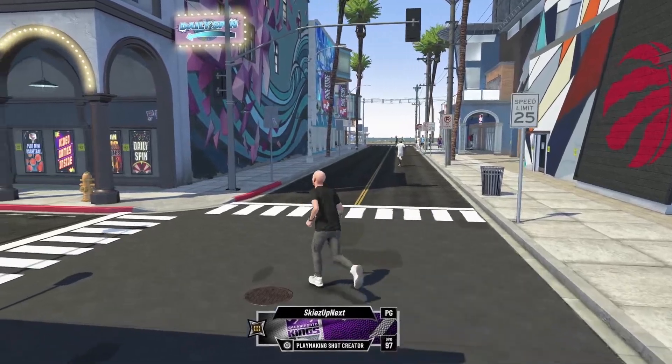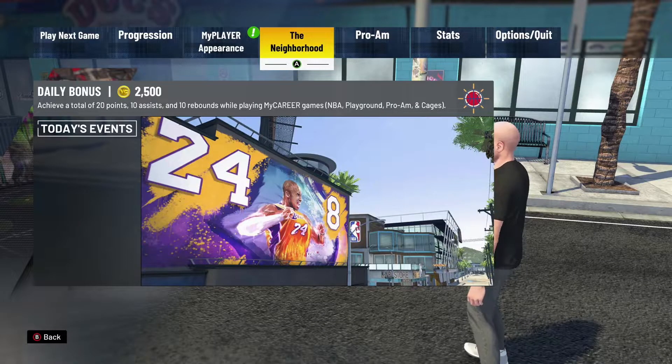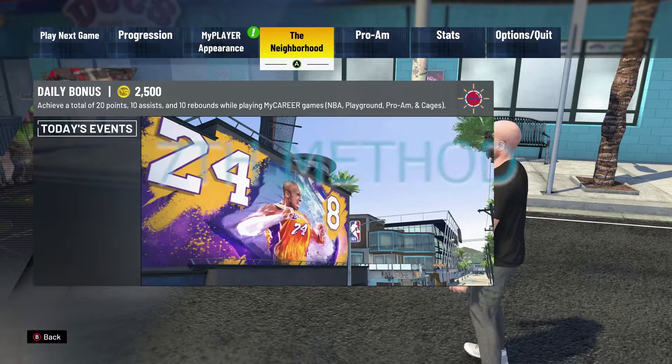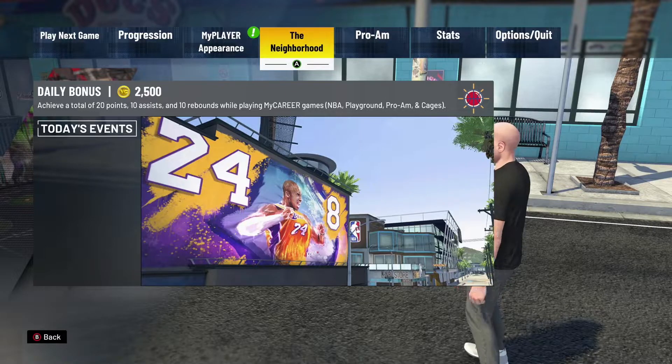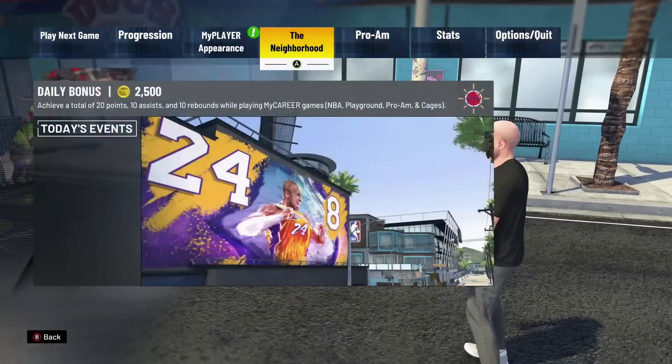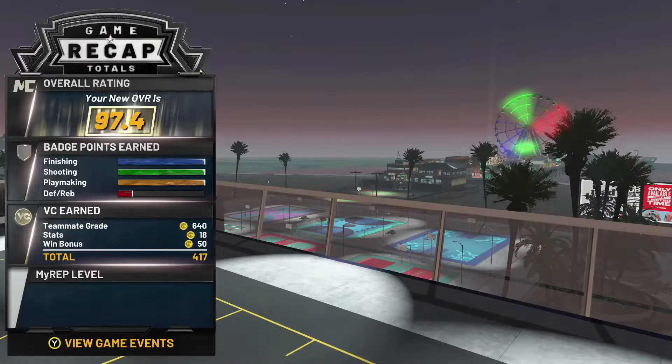This is one of the best methods to get VC fast, and it happens every single day. Right here is the daily bonus that you get every 24 hours — you can get 2,500 VC, 5,000 VC, 2,000 VC, there are so many VC amounts available this year from the daily bonus. All you have to do is go to the Neighborhood section, click Daily Bonus, and right there you can get your VC. That was the seventh method.